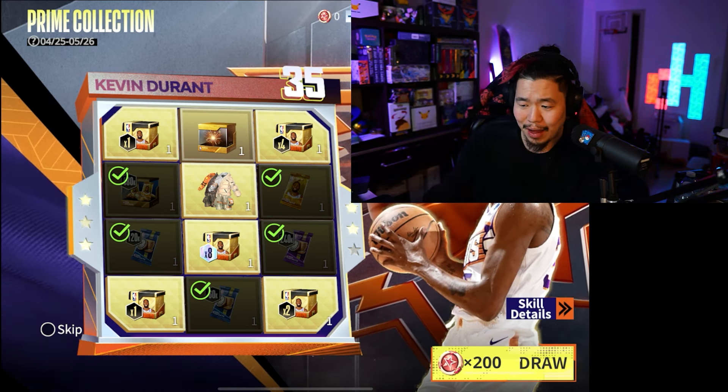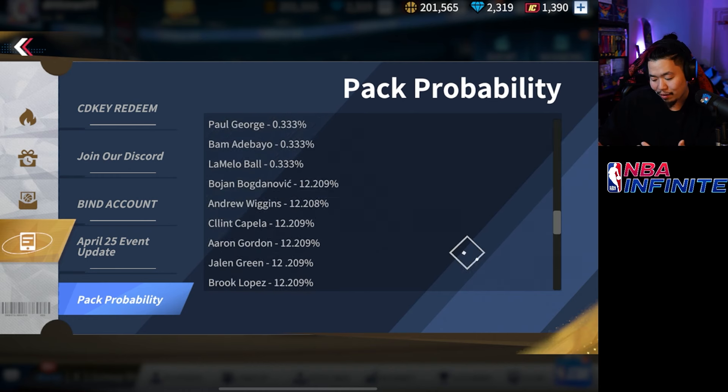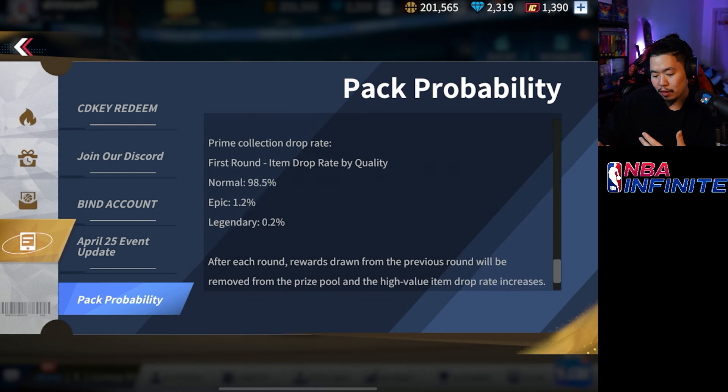Let's talk about the odds and the stats. They have been adding some pack probabilities. I wish it would just be in-game where the pack is rather than having to go to the events. I think they're short-staffed so they don't have the resources to do that, which is unfortunate — having to click on the event just to see this, compared to just clicking an info button next to the packs to show the odds, would be so much better.